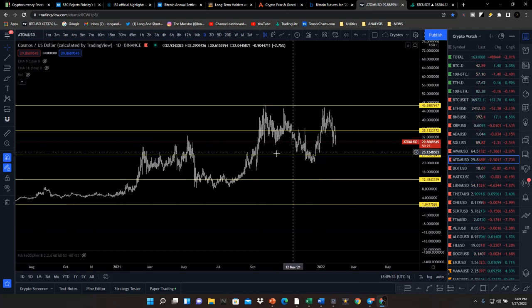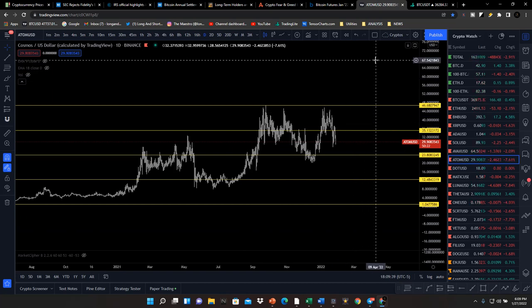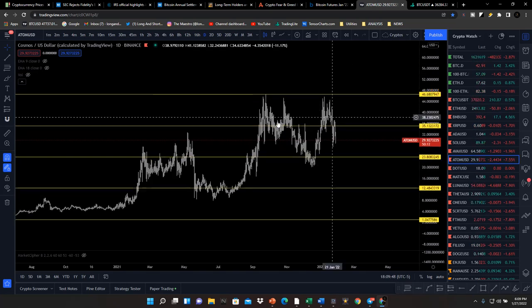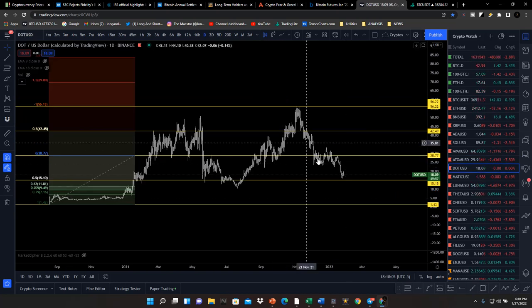Cosmos is up in the premium zone — we're not really thinking about buying it right now. We'll watch this price action to see if it continues to climb, but right now in the premium zone for Cosmos I don't think it's a good buying opportunity based on current market conditions. I'm looking for this to drop below $23 into a discounted zone where I will start to scale in.